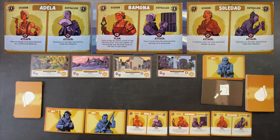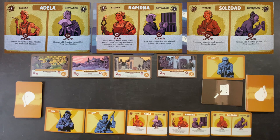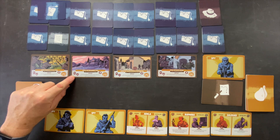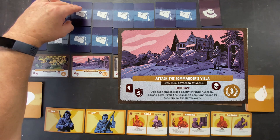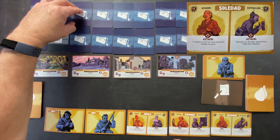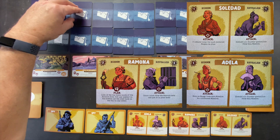We don't have any skills to reveal enemies, so we're going in blind. We only have 1, 3, 4 potential attack strength, and these missions have a defense of 5. None of these Maquis let us bring cards into hand except Ramona if we reveal her. Our only move is to take the lowest point value mission — Attack the Commander's Villa — and not do any actions during the plan phase. Soledad and Adela can both discard counter-guerrillas, and Adela can move an enemy to a different mission.